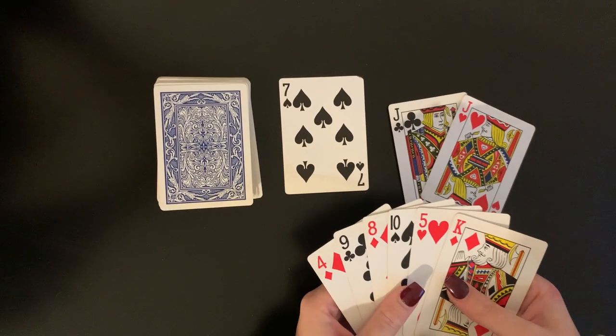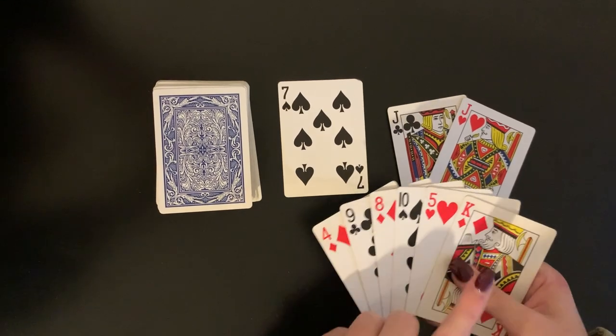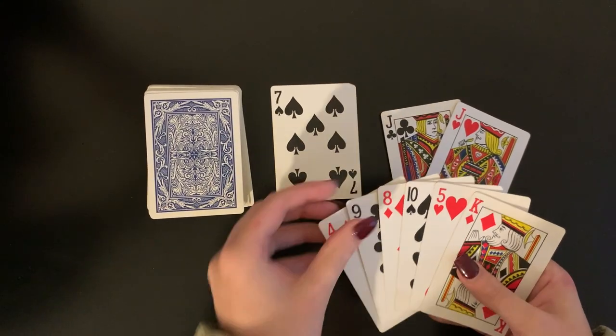Once you've played one zero set during your turn, to end your turn you will choose one card in your hand and place it at the top of the discard pile.